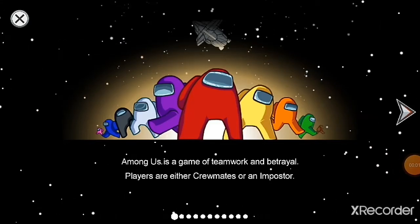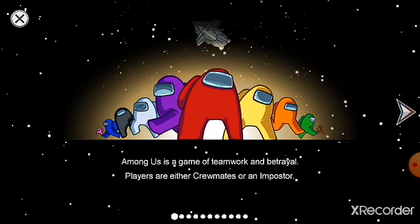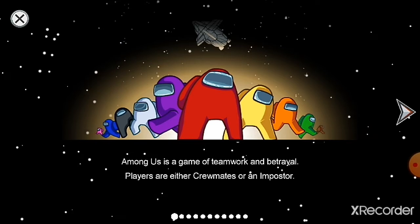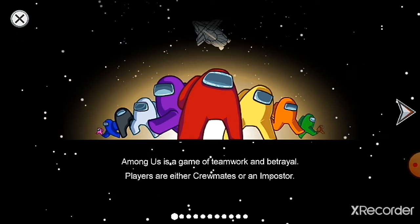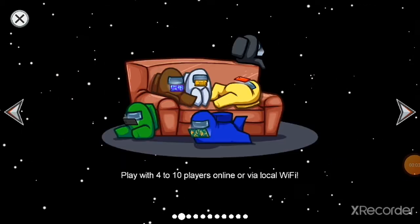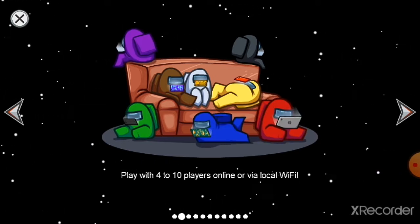Hello, my name is Dude. Today I will tell you about how to play the best game. Let's start. Among Us is a game of teamwork and battle. Players are either crewmates or impostors. It is obvious that the impostors are the people who kill the crewmates.